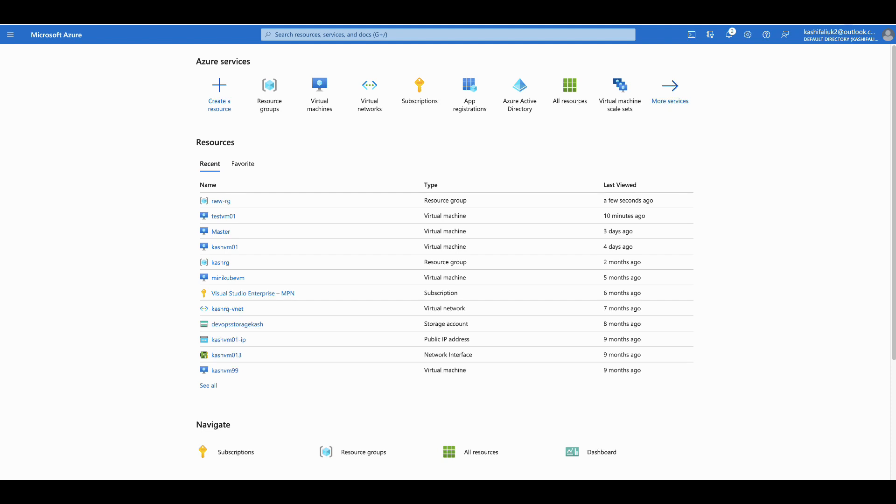We created this virtual machine in our last video — go back and see how to create a virtual machine in the Azure portal. We created a resource group called new-RG and the machine we created is called TestVM01.